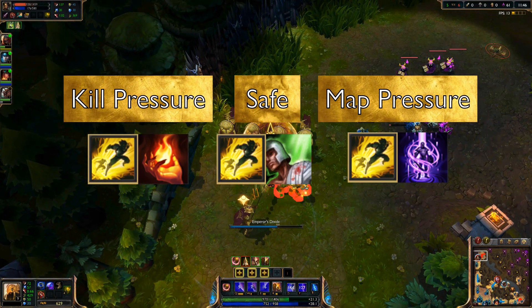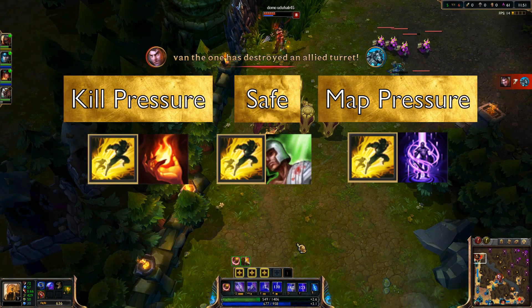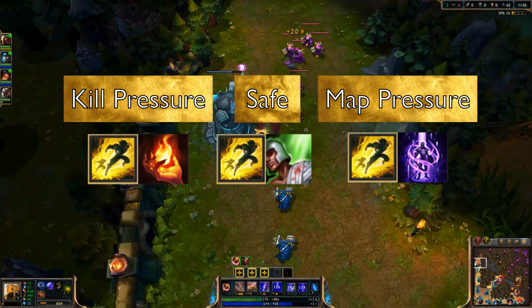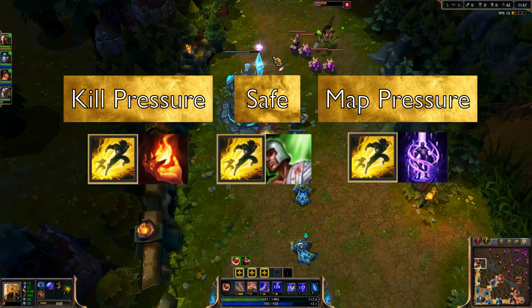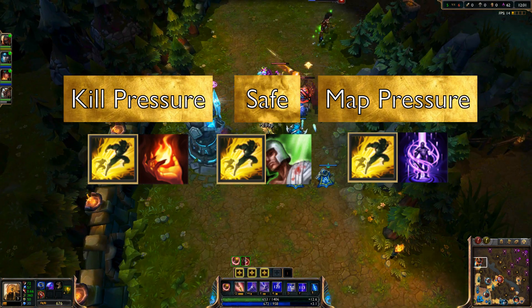For summoner spells: if you're going for kill pressure and want to press your advantage, take Flash and Ignite. If you want a safer laning phase or feel like you won't be able to kill your opponent, take Flash and Heal. If you want map pressure, take Flash and Teleport.